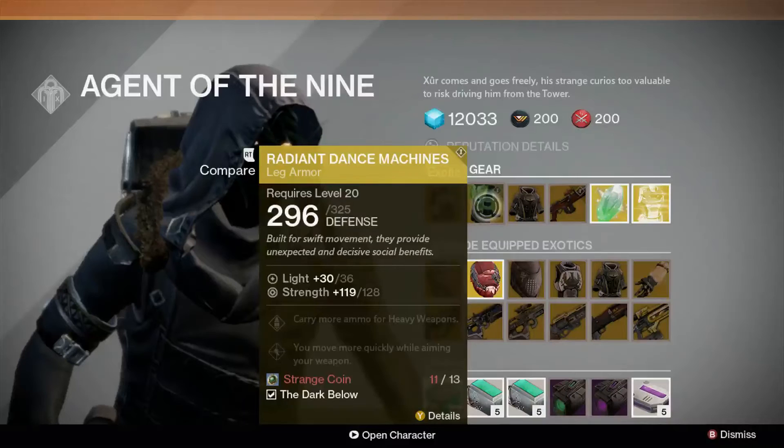Radiant Dance Machines are available for Hunters, increasing the amount of heavy ammo they can carry, and allowing them to move more quickly while aiming their weapon.